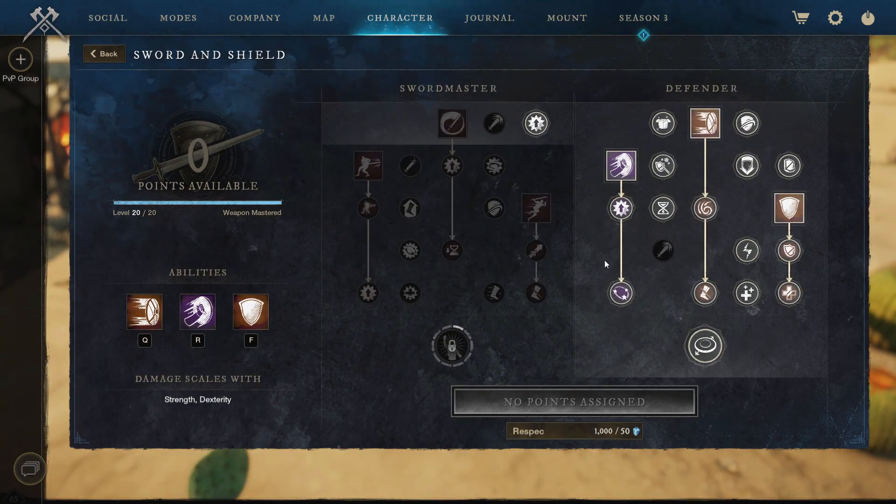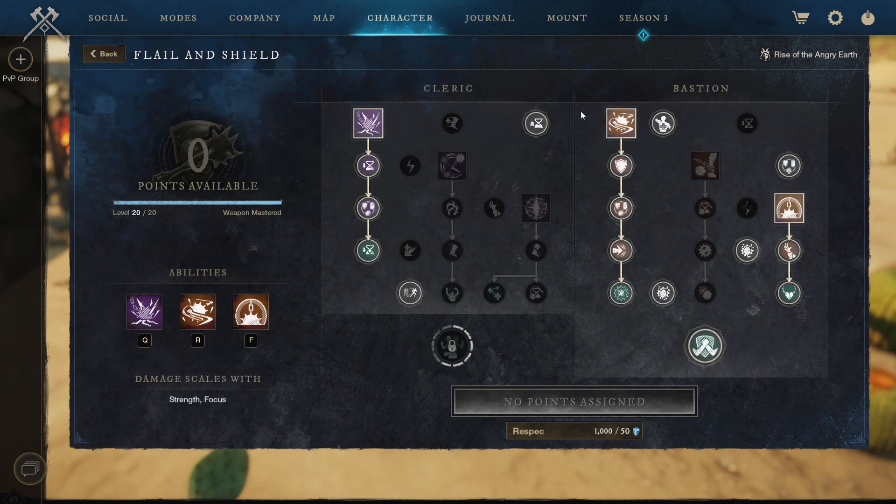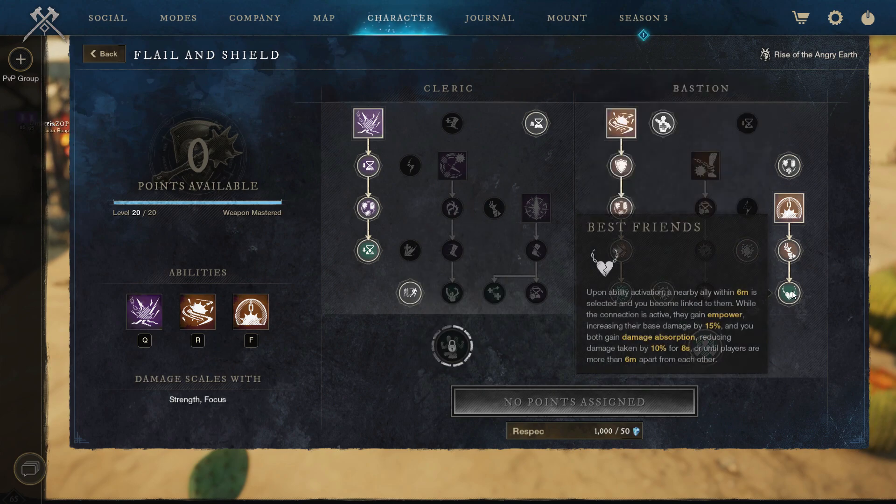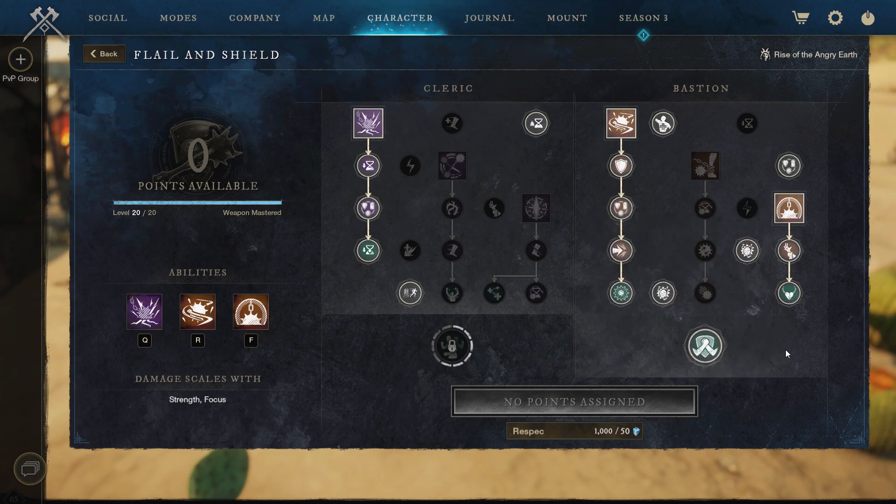Going on to weapon trees, we're sticking with the same for sword and shield — nothing here has changed. For flail, we're going with this tree now, which is going to provide us fortify on pretty much everything. On the smite, it provides 30% fortify for 6 seconds. On barrage, it provides fortify not only to ourself but all allies for 20% for 8 seconds in 2.5 meters, which is a pretty big distance. And with warding bludgeon, we're also picking up a damage absorption for nearby allies.